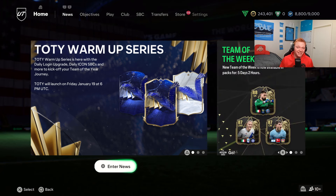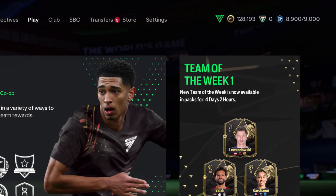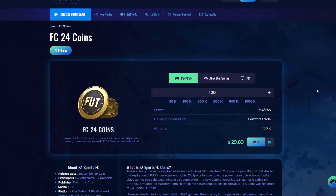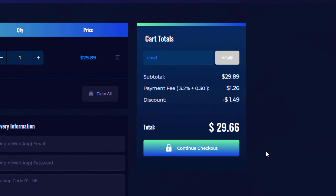Before we jump into that, I'm going to show you the easiest way for you to get some coins. If you guys are looking to buy cheap, fast and reliable coins, make sure to check out IGGM.com using the link in the description and use the code Chief at checkout for a 5% discount.